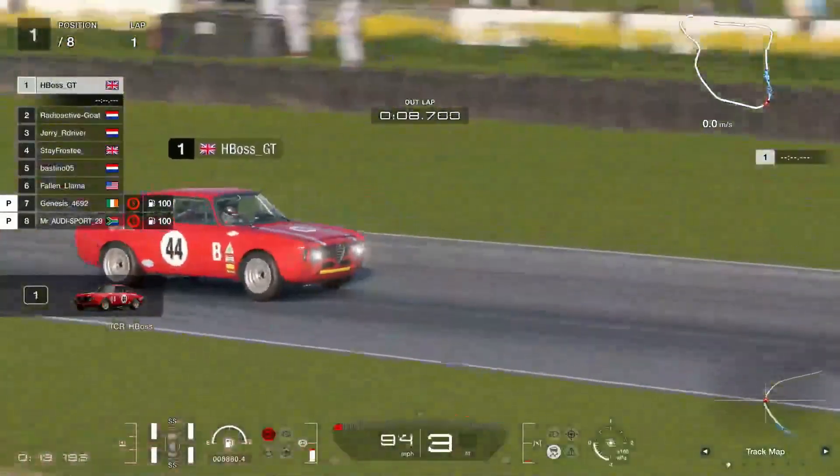So Bastino — I'll just call him Bast. And we're seeing Jerry, the People's Champion himself, in sixth position at the moment. HBoss has just gone faster with a 1:19. Jerry's holding station with a 1:21 — can he improve his time? He's a little bit down actually. Obviously on this track, Goodwood, you're pushing, pushing, pushing, then you're just a little bit over.